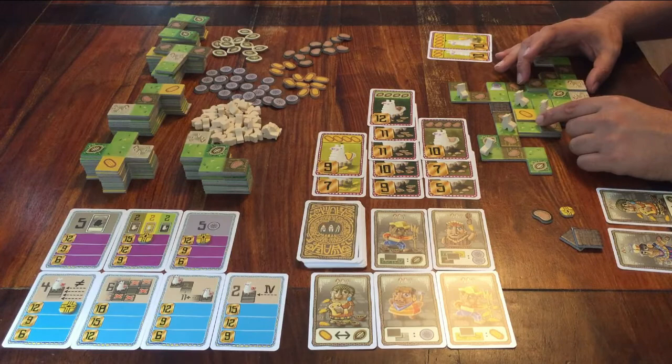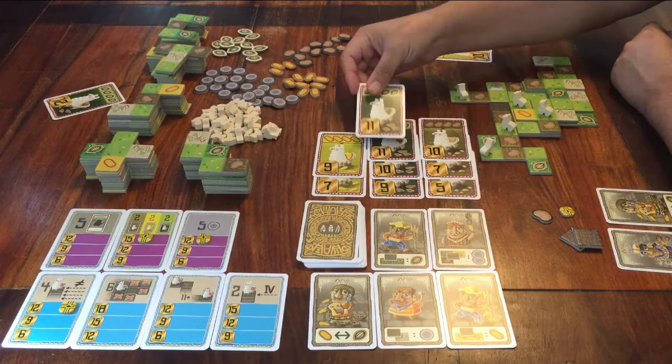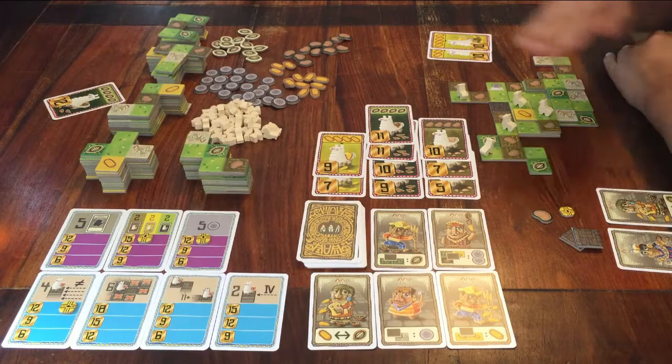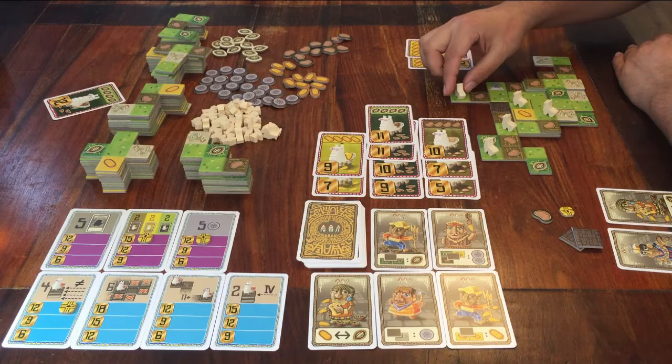This is how you play LlamaLand. Keep an eye on those llama cards, because if someone else takes one, you get one that's worth less points. And keep an eye on those bonus cards. I hope you feel you have a good sense of how to play this game and that you'll enjoy it. When it's over, it's fun to see this little landscape with levels and llamas on them. Thank you for watching this tutorial — feel free to leave a comment, and see you for the next one.